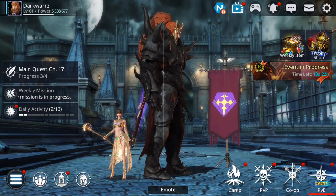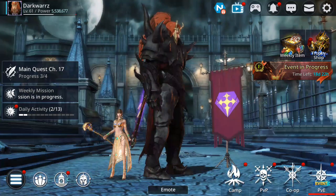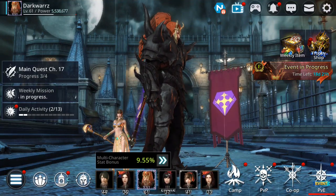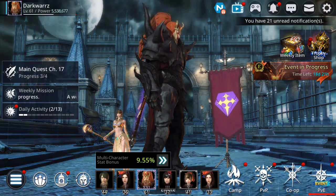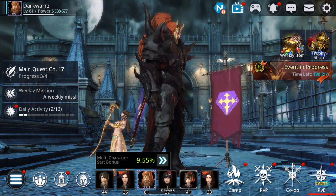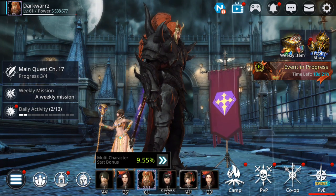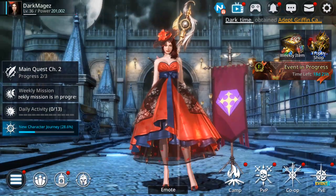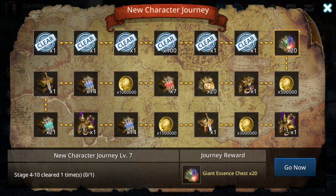The first very important thing you should know is to create all six characters — that will help a lot and make a big difference. Let me go and check; for example, let's go on this mage, and especially now that we have this new Journey character event.